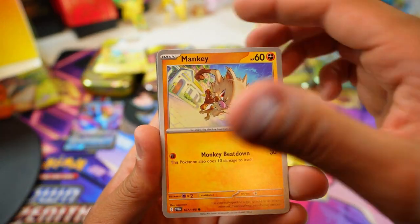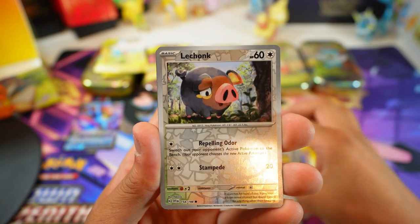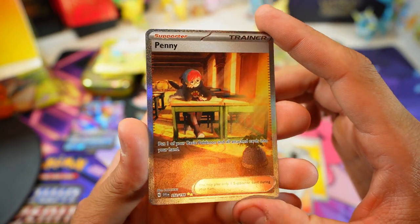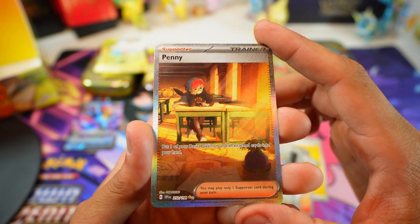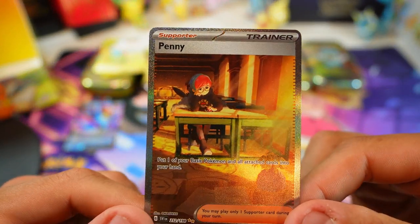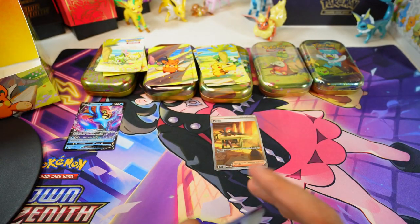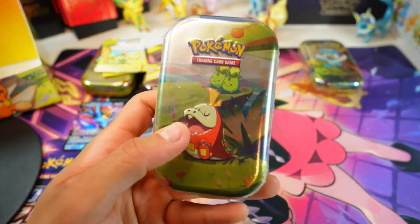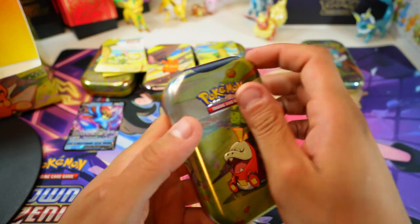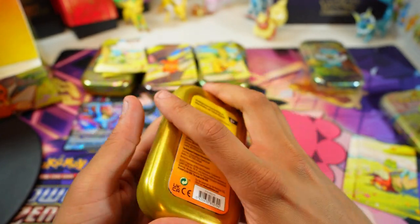All right, let's get serious — Mankey, Krabby, Youngster, Flaffy, Quaxly in the reverse, and there we go — Penny full art for our trainer! That is sweet, sweet, sweet. We got some behind it — so this thing is really nice. I like that they kept the texture cards. People were complaining about the quality of some of the illustration rares, which I agree with — there's a lot of lines in them — but at least with the special ones and full art trainers they kept that texture, which is really nice.